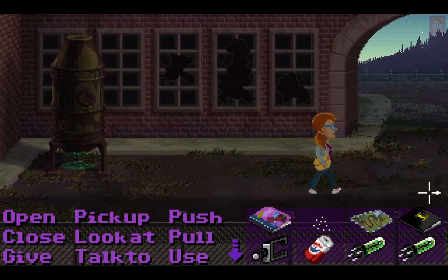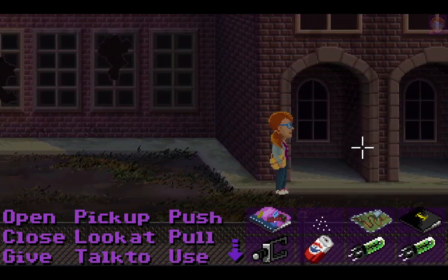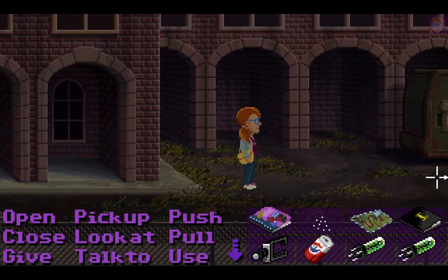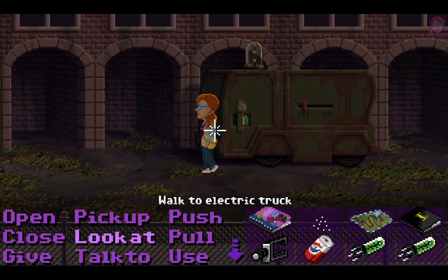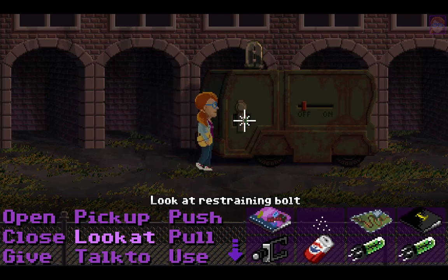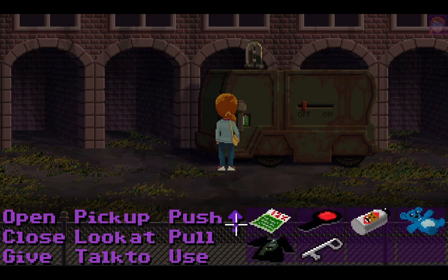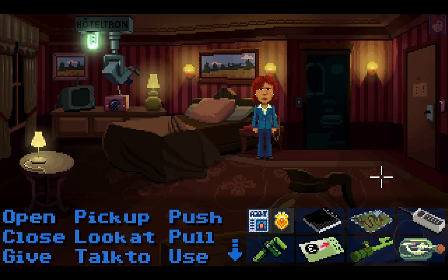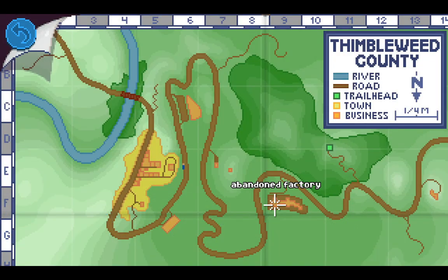Maybe there's something on the other side. Here's something interesting — more walls but no broken windows. What do we have here? An electric truck with a restraining bolt. Can we take a look at it? It's a heavy-duty restraining strap and bolt and needs a wrench to loosen it. We know someone with a wrench. So let's go to the abandoned factory.